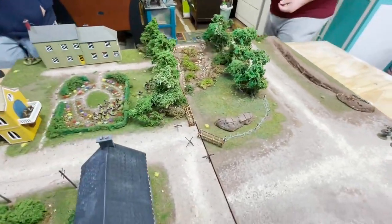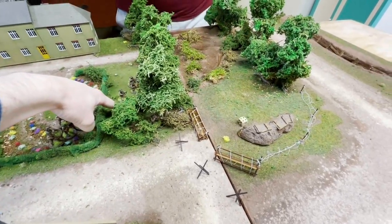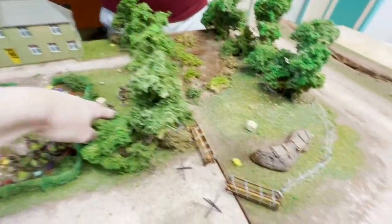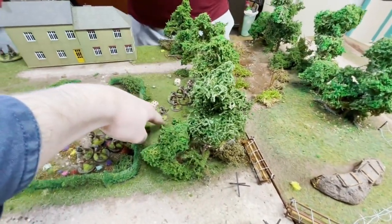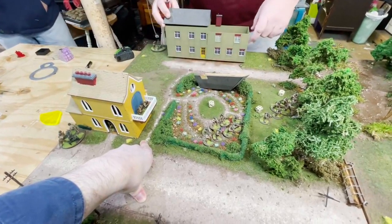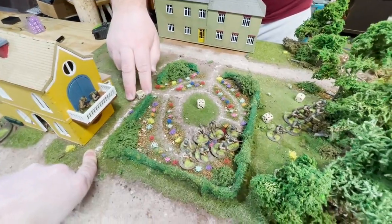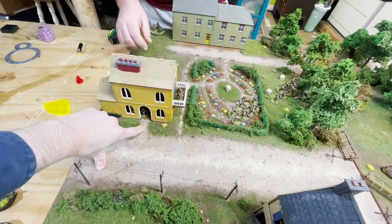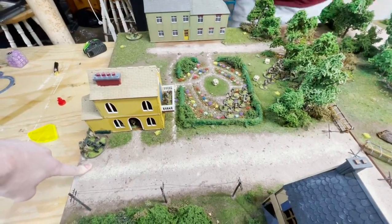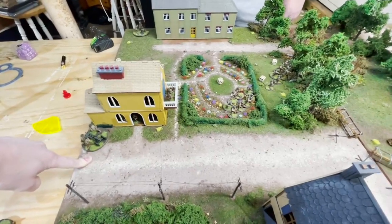For the Americans, the observer doesn't count, so we'll do the lieutenant — he gets some pins. The observers up there score some effective artillery. The squad in the building gets four hits, the howitzer gets two hits, and the mortar gets a direct hit. That is some effective German artillery.